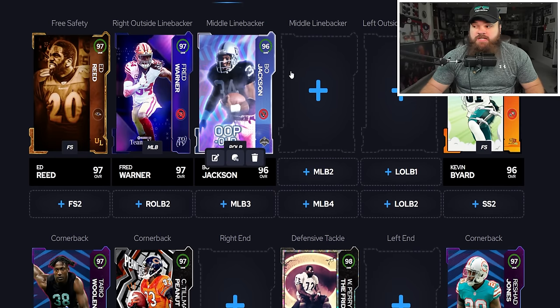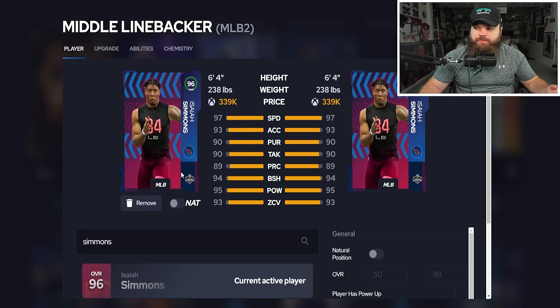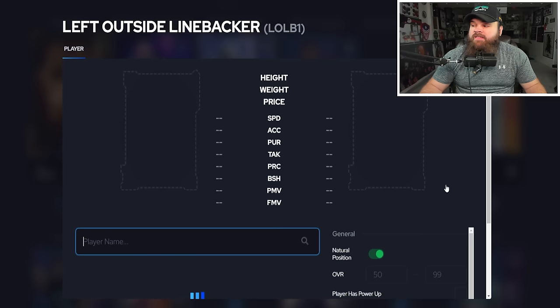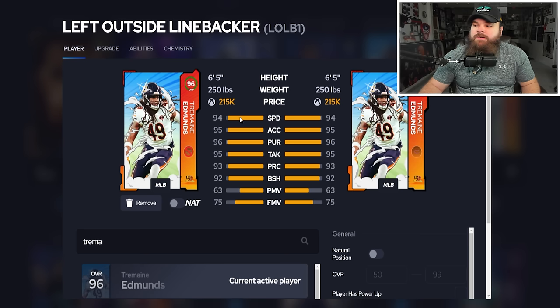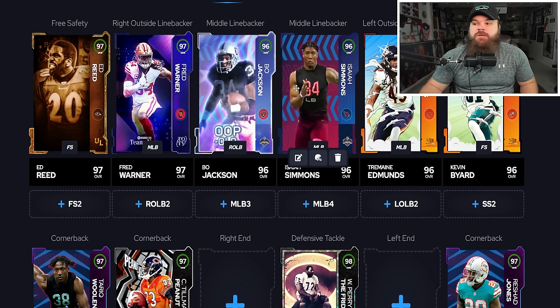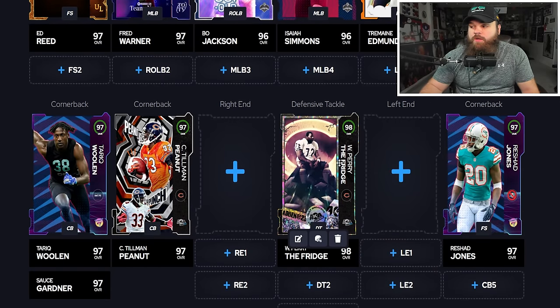At middle linebacker two, Isaiah Simmons — six foot four, 97 speed, 93 zone — gets Lurk Artist for zero AP. At left outside linebacker, Tremaine Edmunds out of position: six foot five, still a really tall defender. I've had him in hard flats making plays you wouldn't believe. He gets Lurk Artist, Secure Tackler, and mid zone KO for one AP total. That's nine out of eleven AP on defense. We've used X-factor spots on Kevin Byard and William Perry, leaving one more X-factor spot.